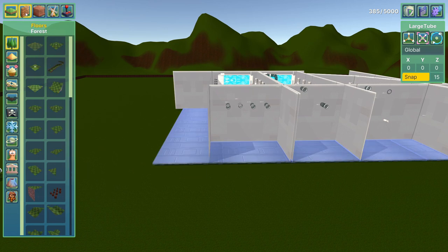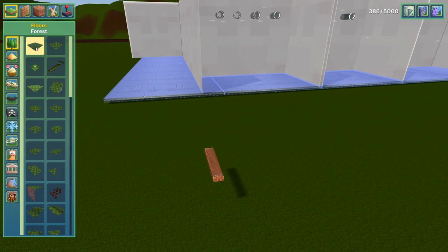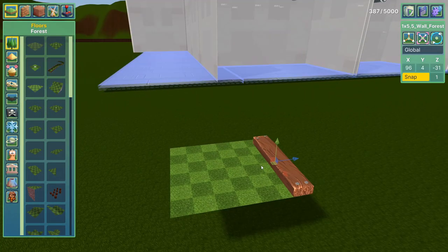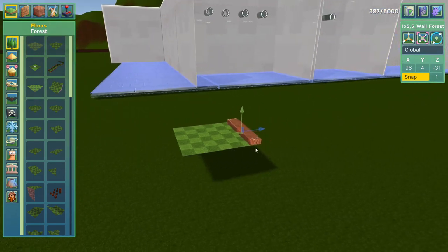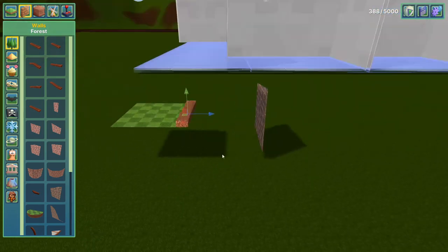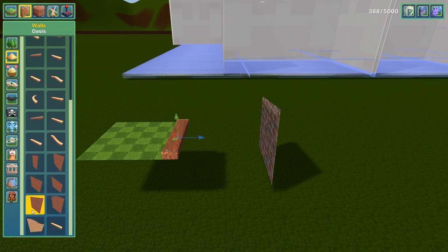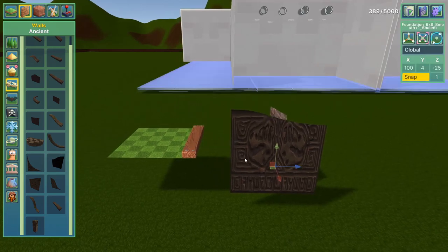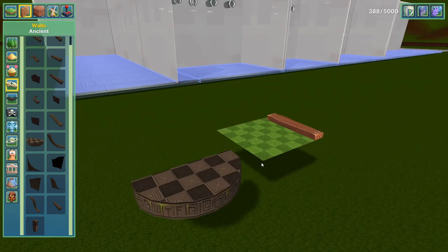The walls include sidebars you can put on the edge of floors. By default, if they're on the same Y coordinate, the sidebar will be resting on top of the floor so your ball won't go off the edge. You can also place full walls — some walls are solid both ways, and some are one-way walls. Sometimes it's hard to tell which is which.